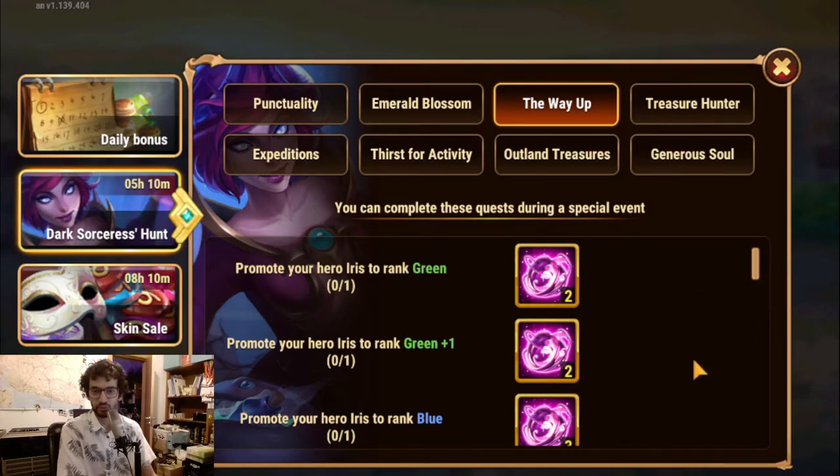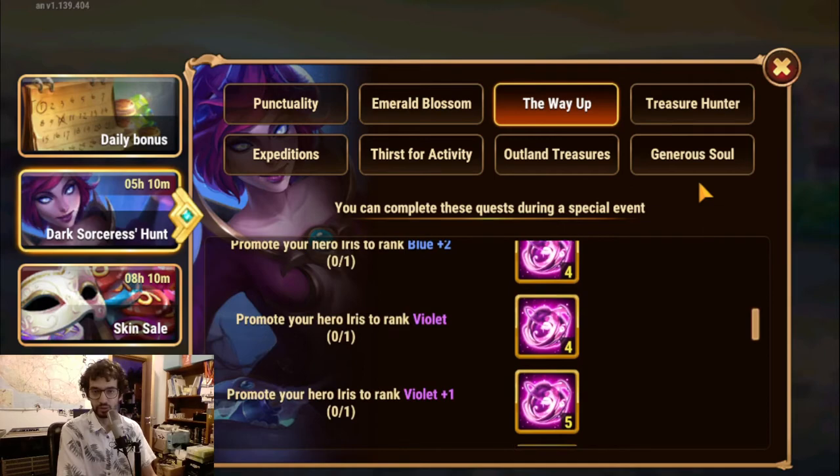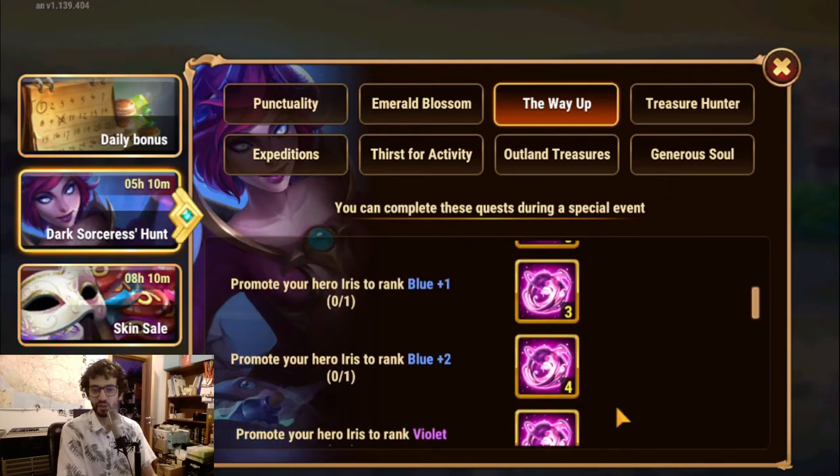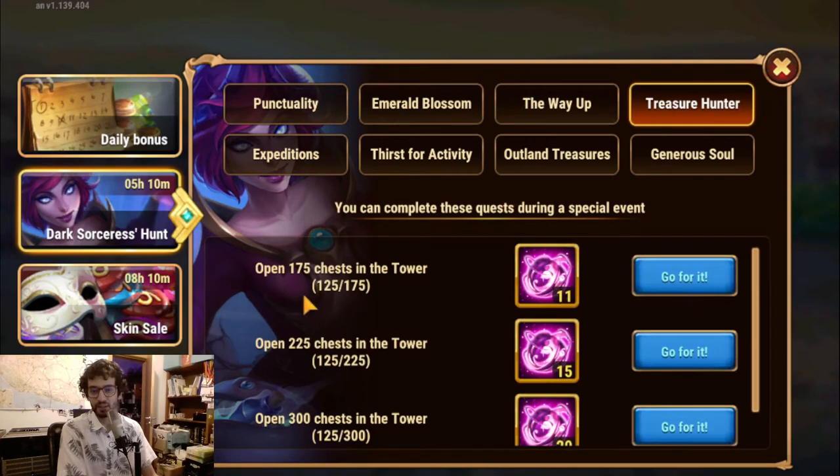I still have the Iris promotion to do, which I'll take this time with you guys — should be quick. And there's the tower chest, which is where I spent some of the emeralds. I didn't really pay attention, but I maybe opened 20 extra chests.